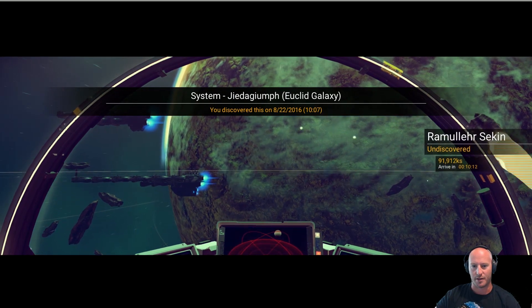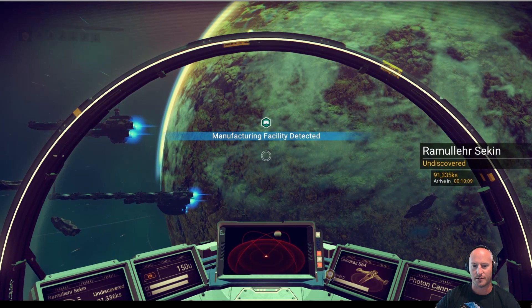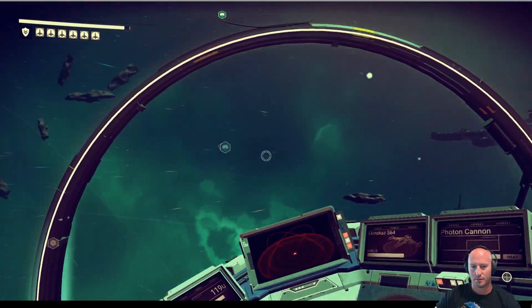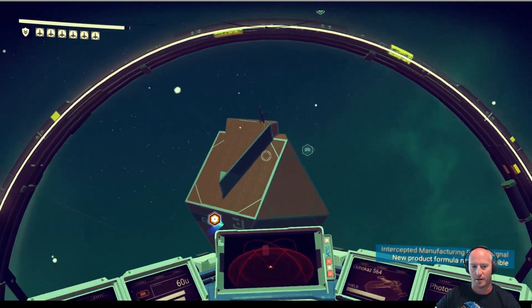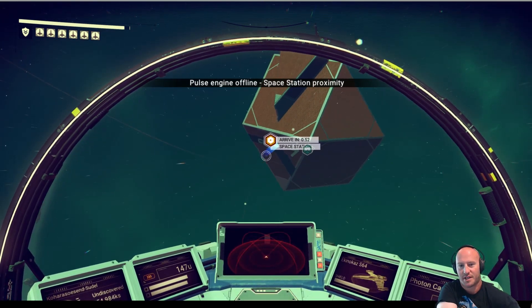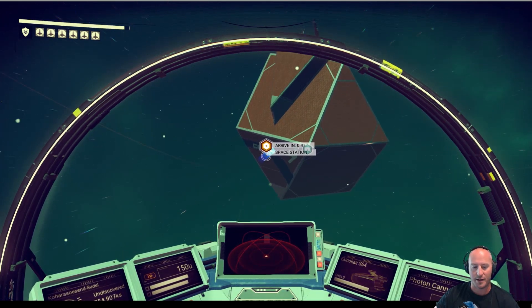There's a lot of ships landing in this area — manufacturing facility detected. Whereabouts is this manufacturing facility? Oh, actually right there. We're gonna head over to this space station real quick and sell off everything we've got and see what money we're looking at.